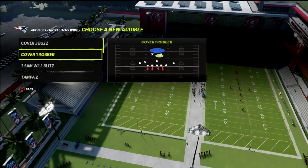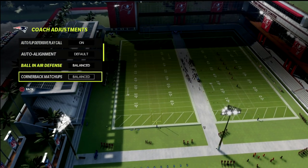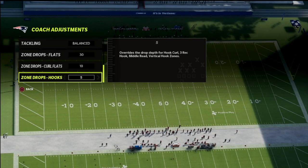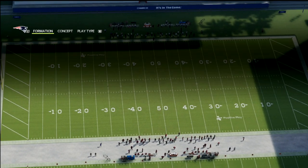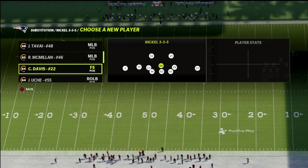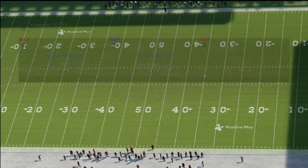I'm just going to set a couple of audibles here. I've got myself a man coverage, and then I'm going to put my flats on 30. My curl flats are going to be on 10 and my hook zones are going to be on five. This is kind of a general way that a lot of people run their Mabel concept or their base coverage defenses here in Madden 22.